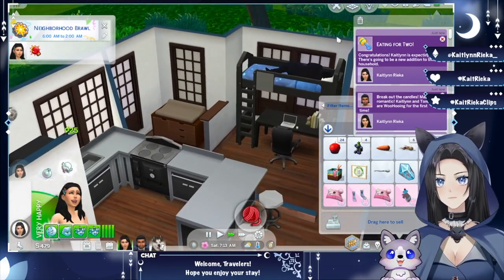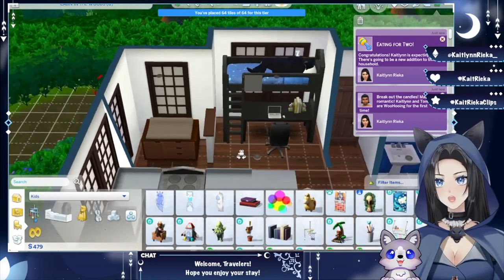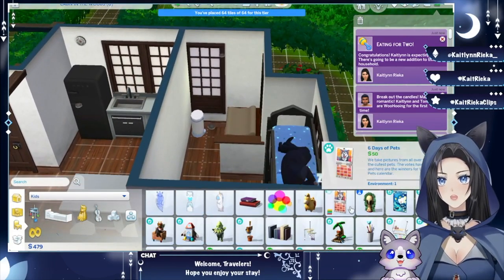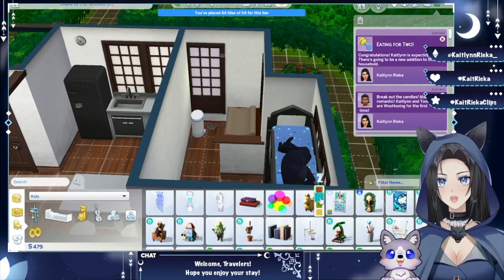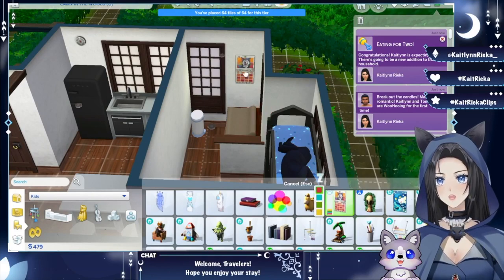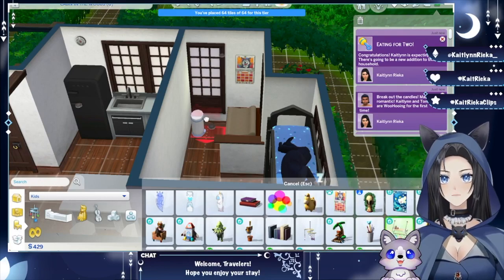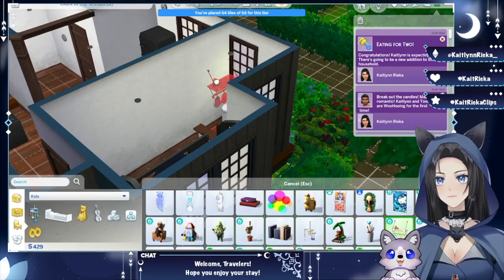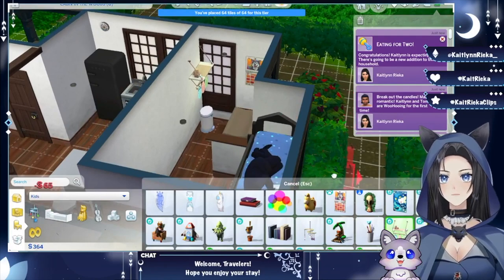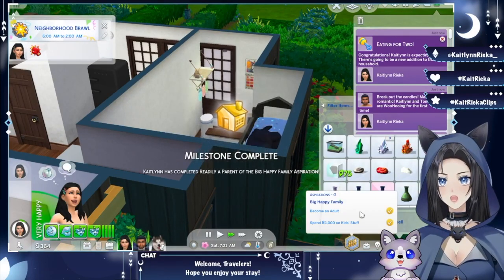We also need to spend 90 more simoleons on kid stuff. What would be cute here? Maybe add a calendar — I'd love the blue one but since this one has a husky on it, let's put that for Nova. The kid can get ready to meet the dog too. That's over 90 simoleons spent, so we're done with our first milestone.